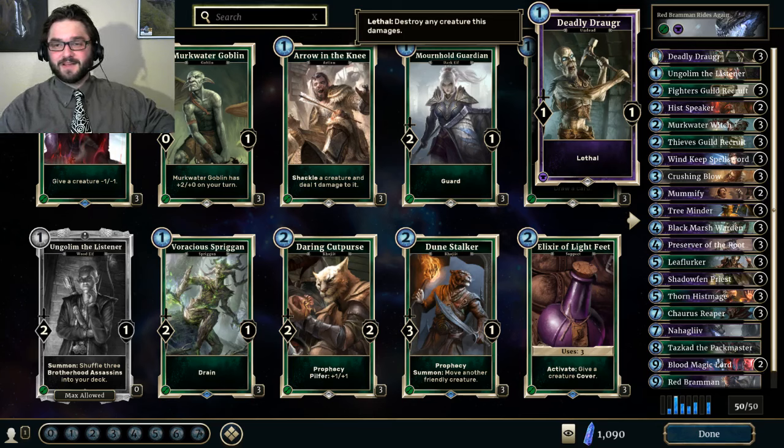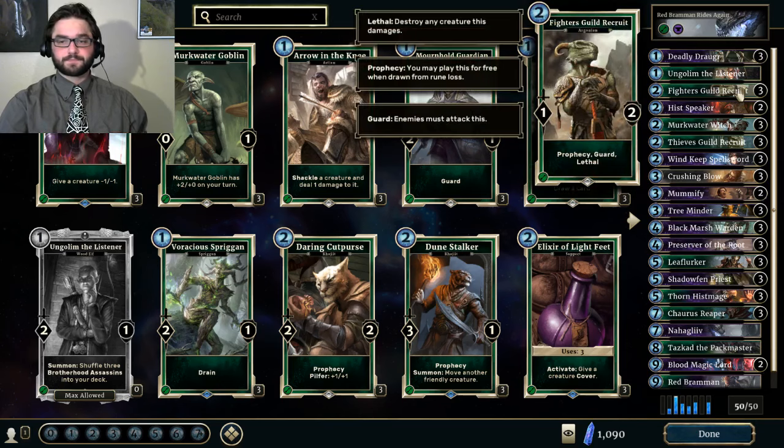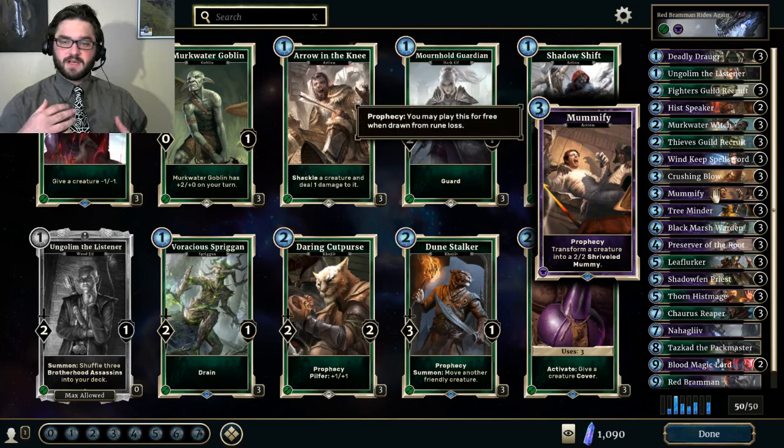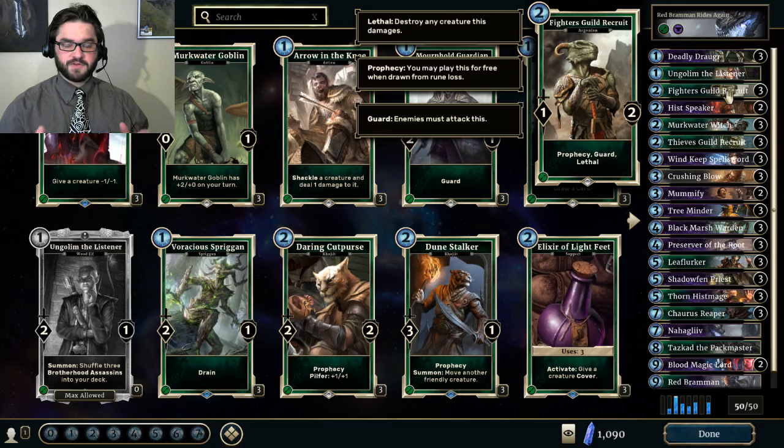What I like about Deadly Draugr is that it's the least awful one-drop you can top-deck after turn one. A 1-1 lethal — if it doesn't eat a removal spell, it's going to trade with something unless it's a warded creature. You can do a good job of funneling your opponent's creatures into certain lanes early by using Deadly Draugr and Fighter's Guild Recruit. This deck doesn't really run a lot of prophecy cards, Fighter's Guild Recruit being the only one that will dramatically impact the game. Mummify is mostly used to remove opposing guard creatures.